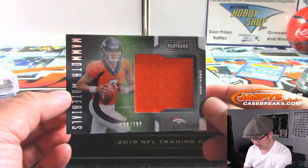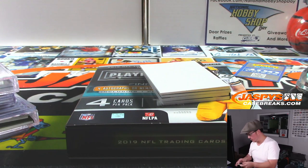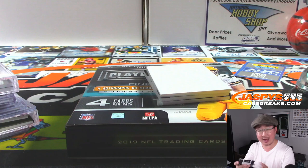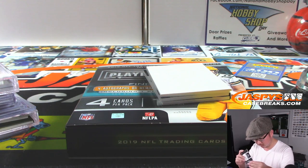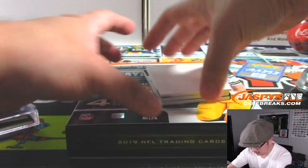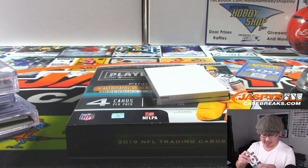All right, last one — good luck. We've got Mammoth Materials, Drew Lock to 299 — Broncos 8 — that'll be for Diane with Broncos 8. We've got Gary Jennings Jr., 196 out of 299 for Jay and the Seahawks. We've got Davis Bertans — the Lothian Laser, what a nickname. We've got Nick Chubb jersey and autograph for the Browns, 246 out of 249 — that's John C. with the Cleveland Browns.